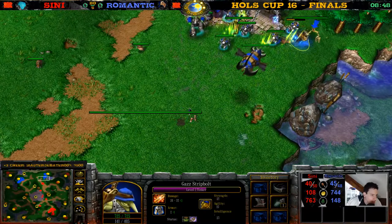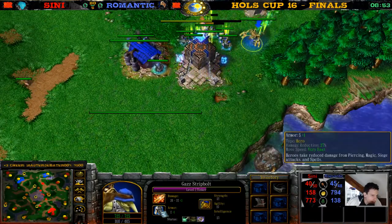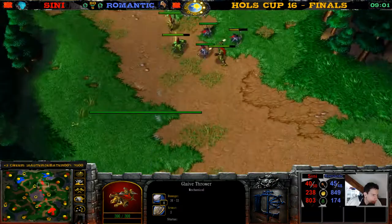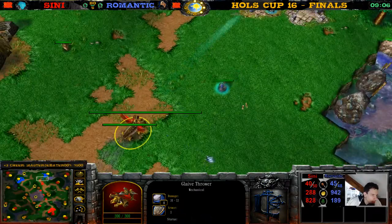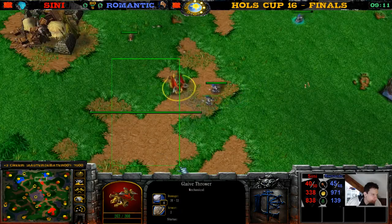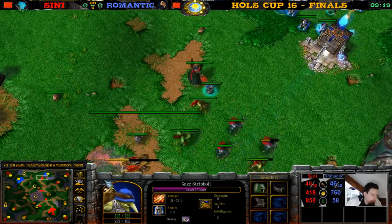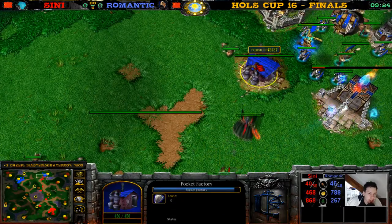The Tinker is walking so fast with the boots and the Engineering Upgrade. A Clay Thrower! Two Clay Throwers — they're doing a great job going for the Pocket Factory. The Pocket Factory is just defending against Clay Throwers. Wow, Pocket Factory is so strong no matter what situation! It's already down to 134 hit points. A second Pocket Factory is placed.